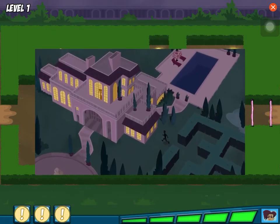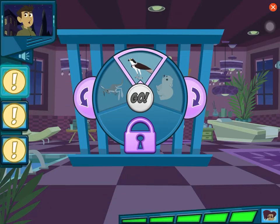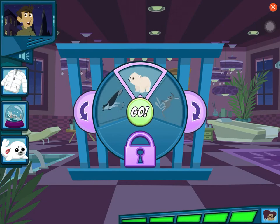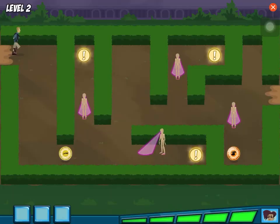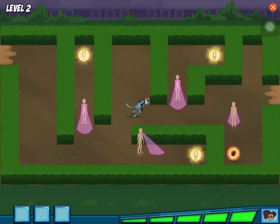Now that you have all the clues, let's leave the maze and find that baby animal. Use the arrows to turn the dial. We did it! Great job! But Danita still has more baby animals. Let's rescue them all!